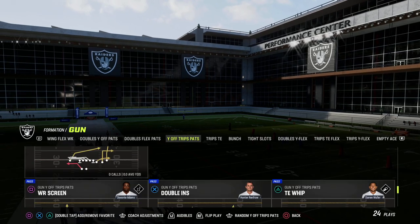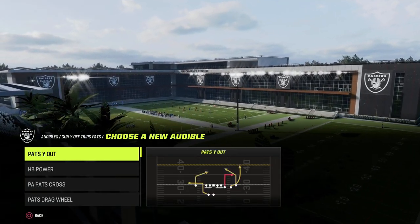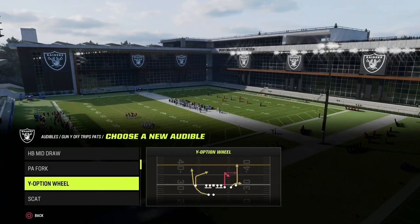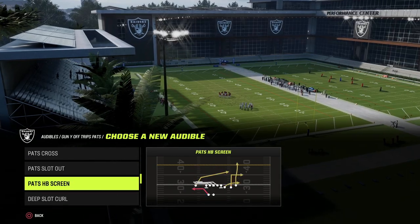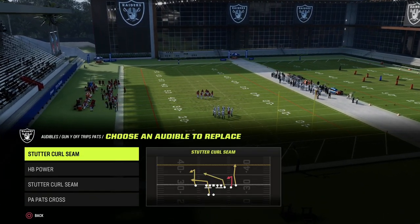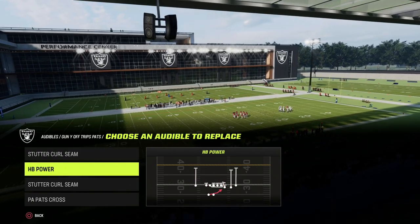You can actually do a lot with this formation. If you don't have the tight end apprentice ability in your U-Trips offense, I'd recommend considering getting access to it in Mutt. But if you don't have it, you can use this play stutter curl seam. It has the tight end crosser, and really we're going to build around the tight end crosser in this example.